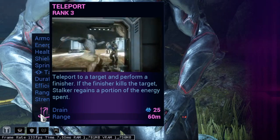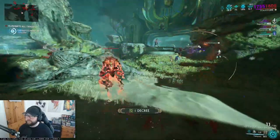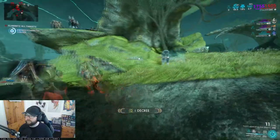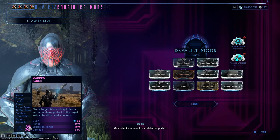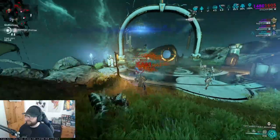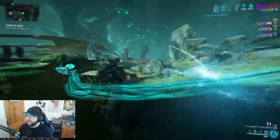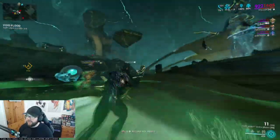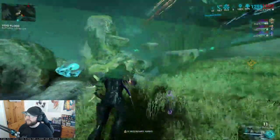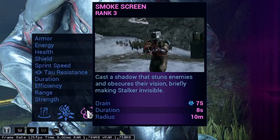His first ability is Teleport — this is literally Ash's teleport ability. You'll use this as a finisher move, teleporting behind enemies and executing them. You can combo this with Stalker's second ability for great AOE damage output. His second ability is called Mark, which is the Helminth ability Marked for Death — you place your reticle over a target, activate the ability to stun that enemy, and whatever damage you deal killing it will spread to nearby enemies.